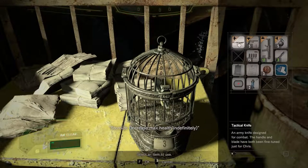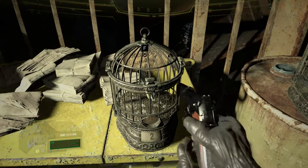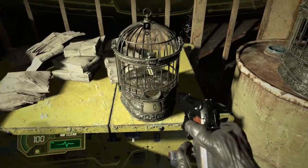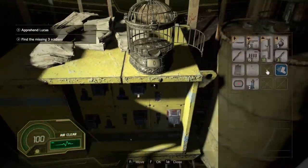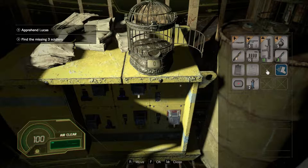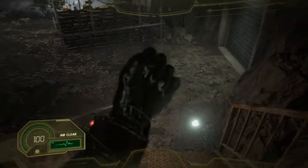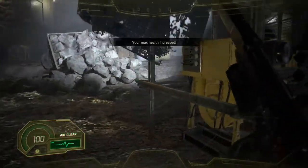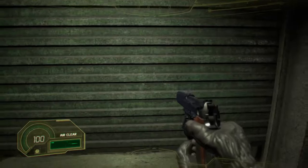So let's use steroids for max health - seems like something we could use. And as we already have three coins, why the devil not? Give me that sweet, sweet goodness. Sweet steroids for our veins. Your max health has increased - excellent. We could certainly always use more health. Now let's head on through door number two.